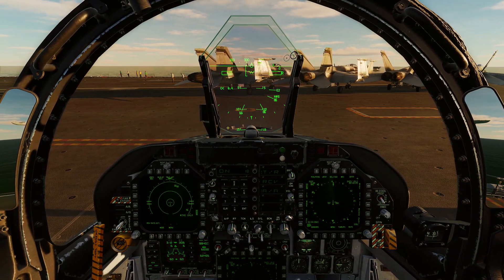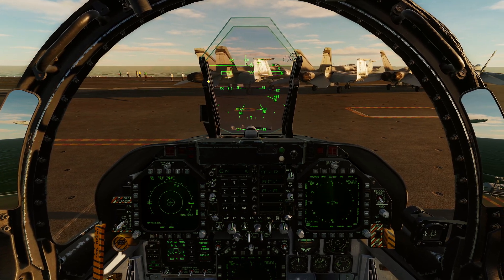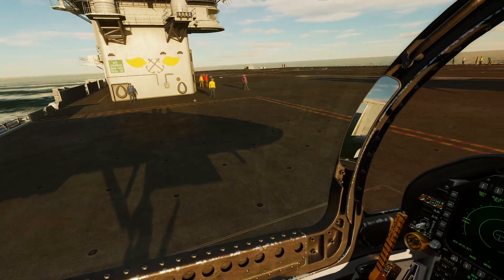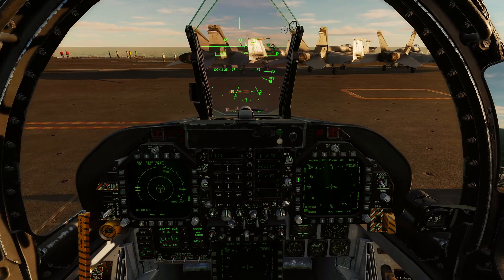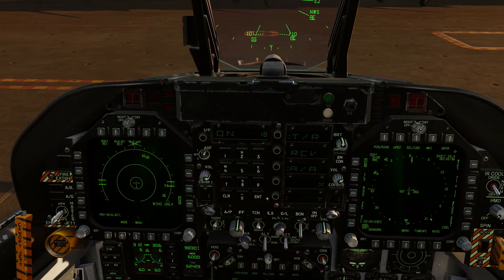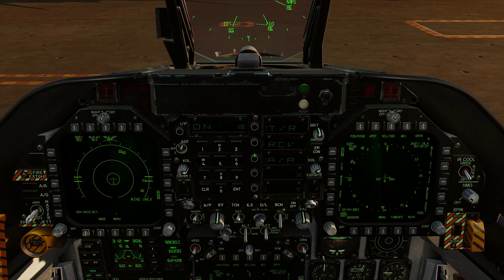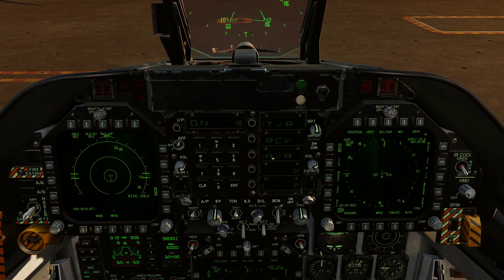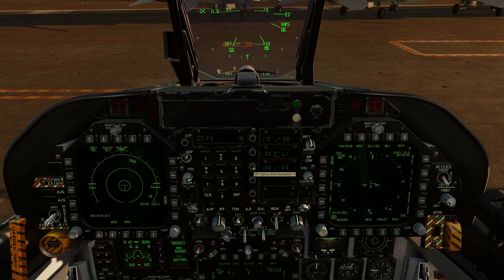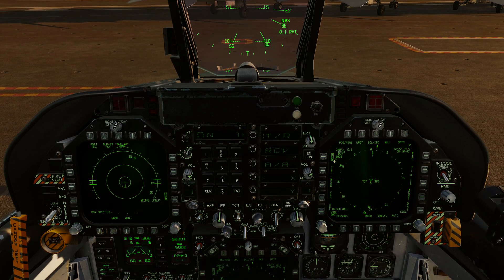In Yankee mode you just get a bearing to the tanker. Once you check in with the air refueler, they'll tell you their altitude and airspeed as you navigate towards them. Make sure you box TACAN so it shows on the HUD, and make sure TACAN is turned on. If you're trying to reach an air refueler, use air-to-air mode. For a ground station or carrier, use transmit/receive mode.